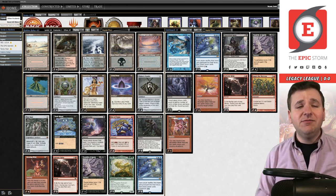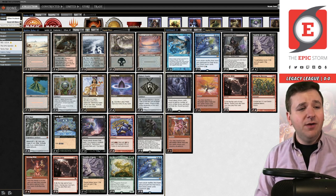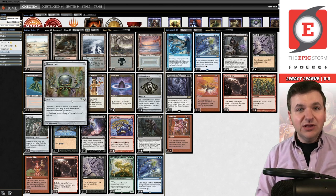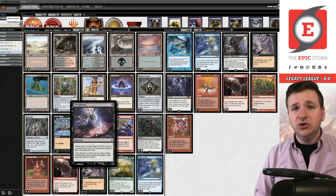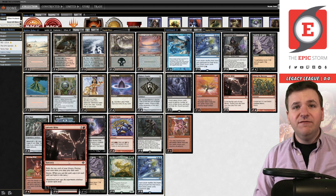Over the last two months, the Epic Storm has been optimized for Galvanic Relay — the move to cut Ponder and add four copies of Mishra's Bauble, maximizing Mox Opal. Today we're pulling four copies of Mox Opal and also running four copies of Chrome Mox. We're really looking to push Galvanic Relay. Part of pushing Galvanic Relay is Thoughtseize, a card cut from the Epic Storm in early 2020 when we switched to being a Wishclaw deck. With Galvanic Relay you want proactive protection and Thoughtseize does that.